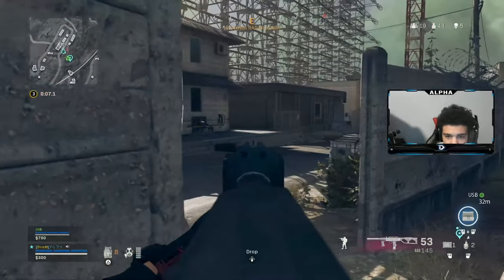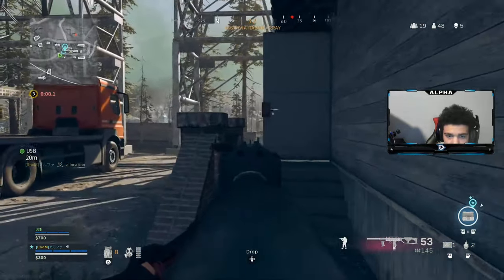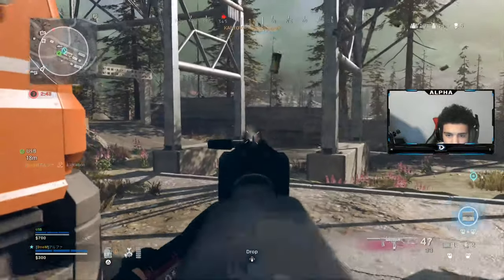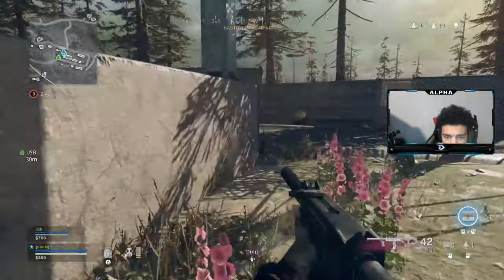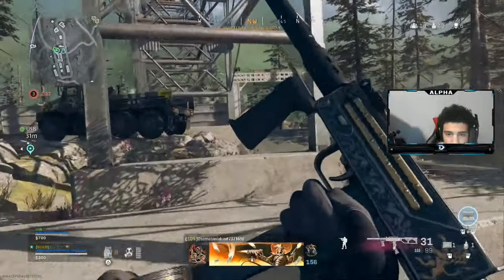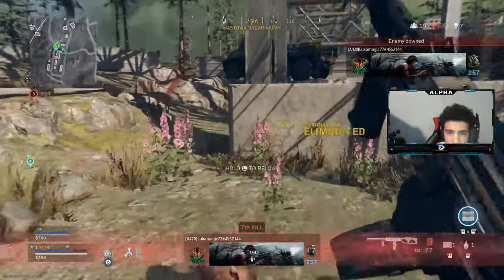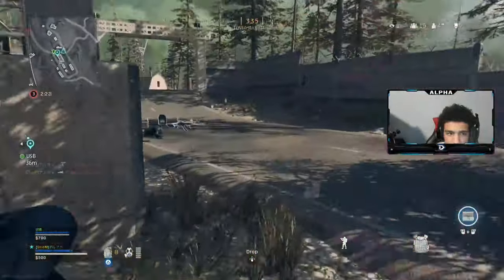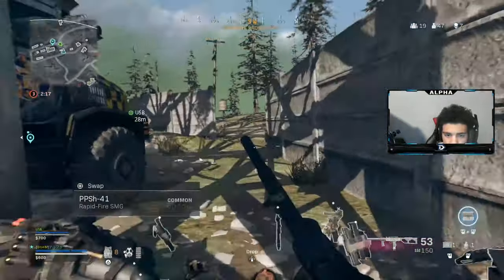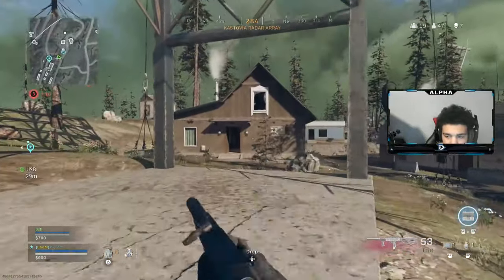Yeah, he just got parachuted. Oh, there's a guy in this building — we ghosted. There's another one. Where's your buddy at, brother? Oh yeah, I forgot we're playing trios — there's one more. He's gonna be behind somewhere. Most likely in one of these houses for sure, dude.